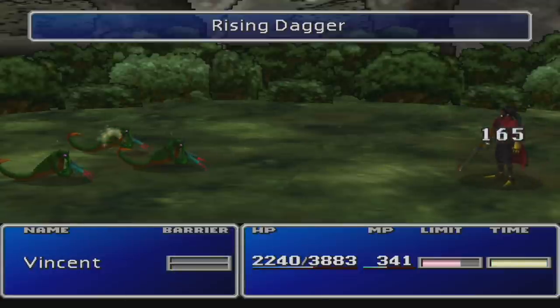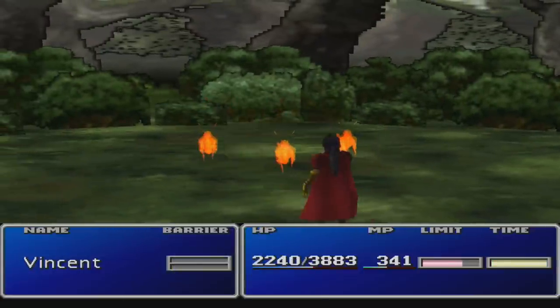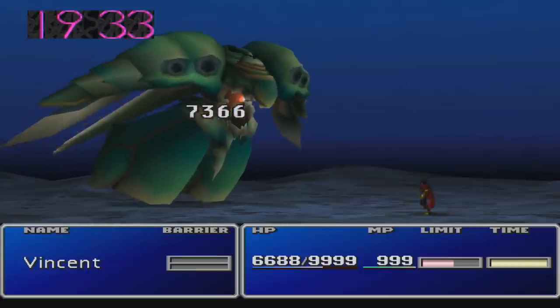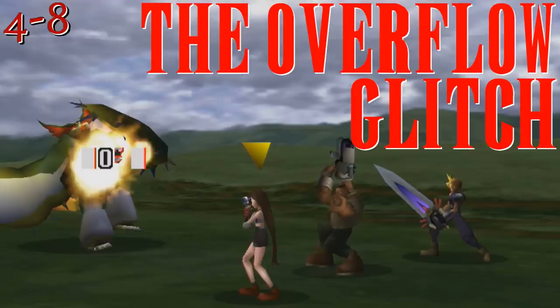In addition, his ultimate weapon, the Death Penalty, raises his strength depending on how many enemies he has defeated, and can become so powerful that he can kill Emerald Weapon in a single shot. For more info on that, check out my Overflow glitch video.